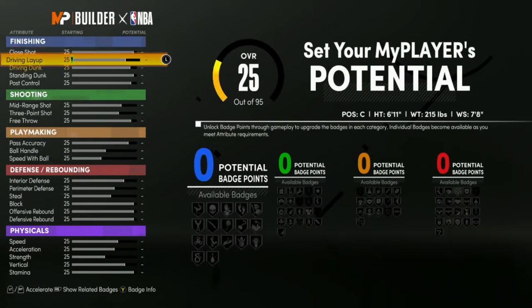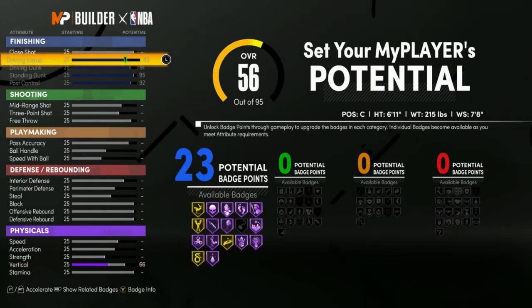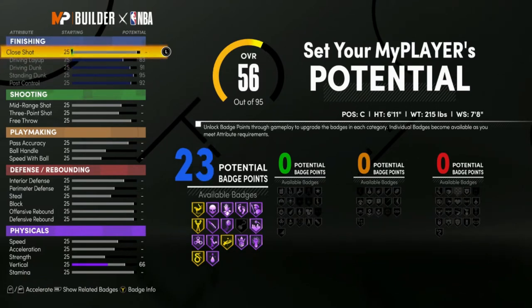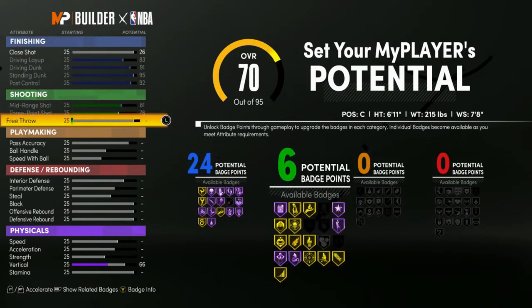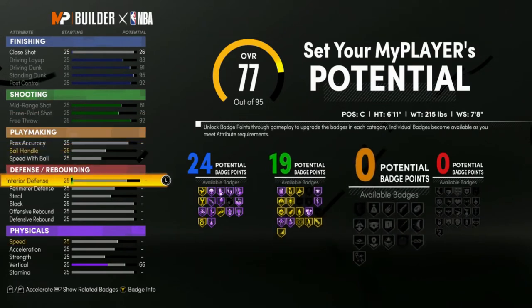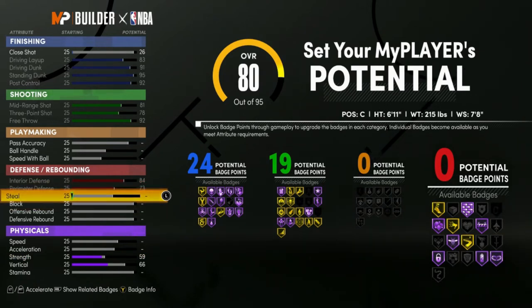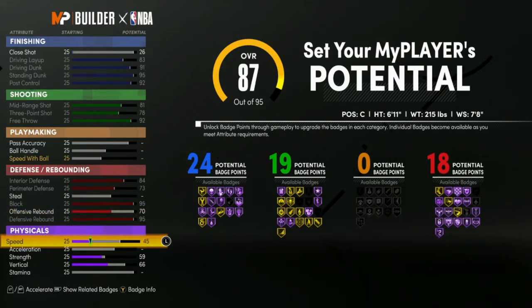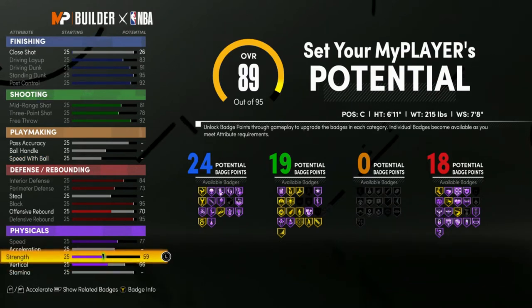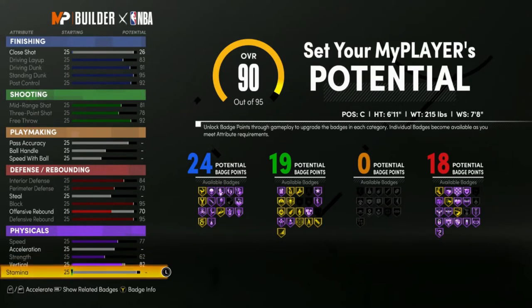So we're going 6'11". What you want to do is max out everything here, then put one point into close shot to get 24. Max out these stats here to get 19. After that, max out interior and perimeter. With strength, I maxed it out to 62 so you can get the 70. With the vertical, I went with 82 to get the 90 vertical.